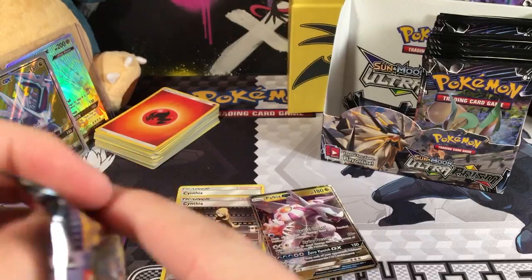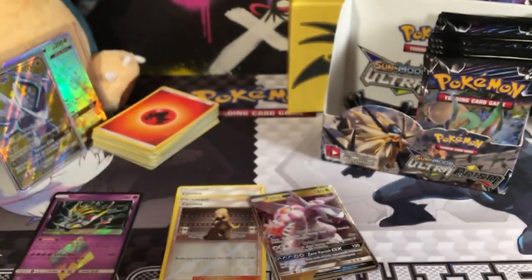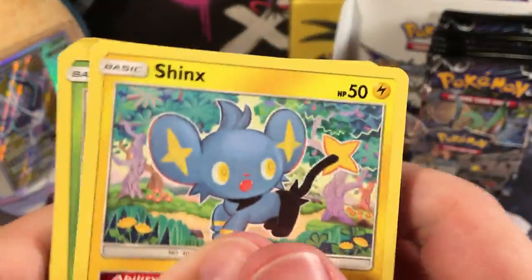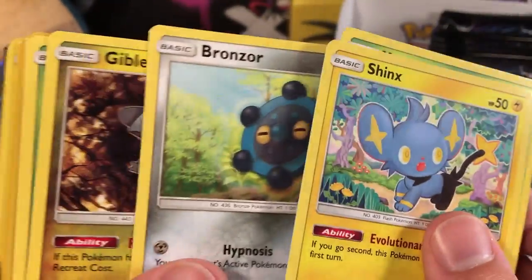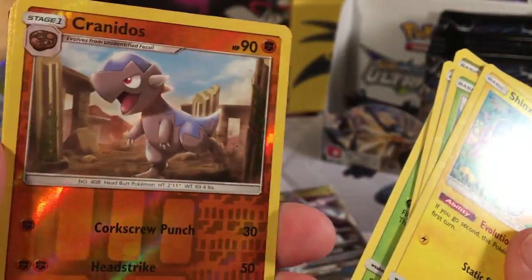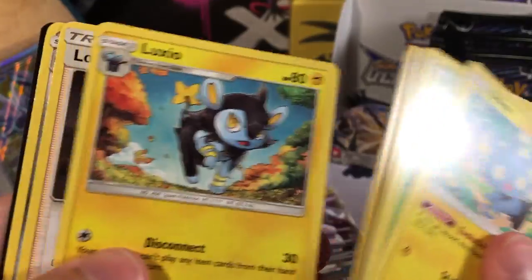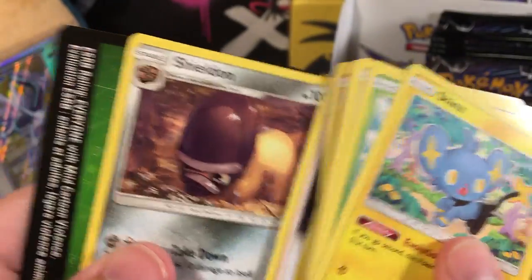Let's go for a Duskmane Necrozma. We've got a Kinks, a Yanma, a Bronzor, a Gible, a Roselia, a Reverse Holo Cranidos. Rare is our Roserade, a Fighting Energy, a Luxio, a Looker, and a Shieldon.